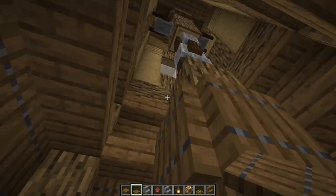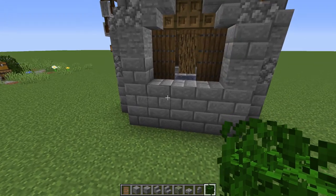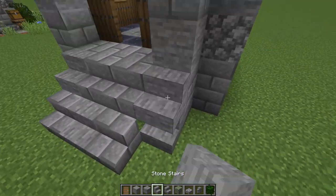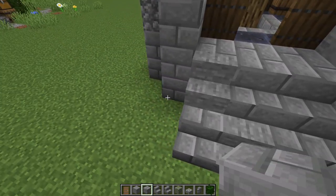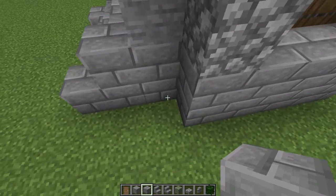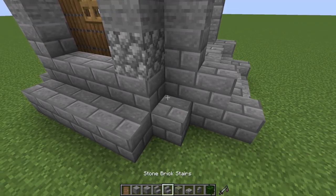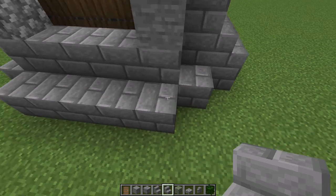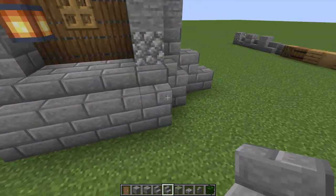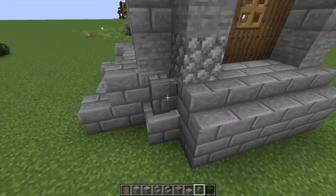Up top it looks pretty cool — you just look up and it's a nice open interior. Now we need a way up, so I'm creating a cool rubble-look stairway outside. For a clean version: stairs going up, two blocks here and one there, with a stair wrapping around on top and walls on the corner bits. That gives you a nice clean look. But if you want it beat up, let's build it rougher.